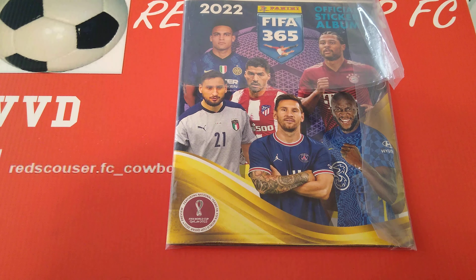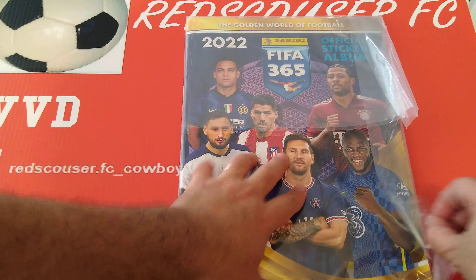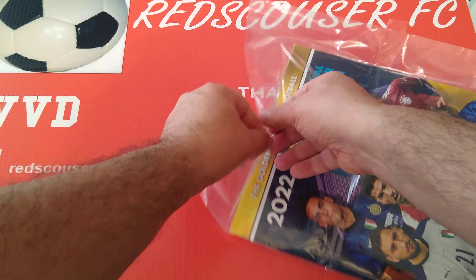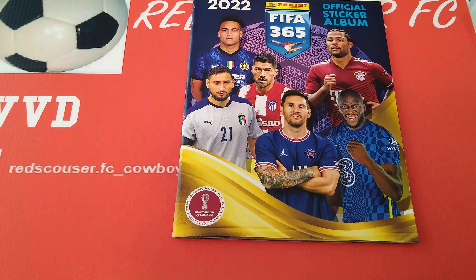Hi everyone, welcome to Red Scouts RFC YouTube channel. Hope you're all alright out there. Thank you for being with me today in this new upload. We're doing an album update. As you can see in front of you, is the new Panini FIFA 365 sticker collection, 2022 season. We've got the album to share with you. We've opened the packets, we've opened the boxes, we've opened tons of stuff for this beautifully made collection in its 7th season from Panini, covering the best teams and players from around the world.